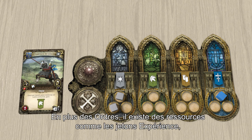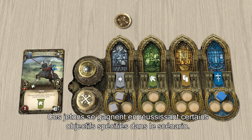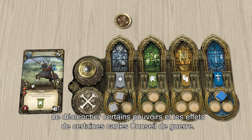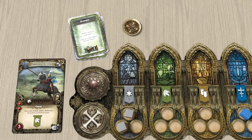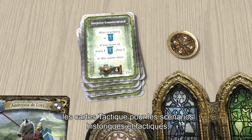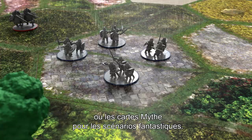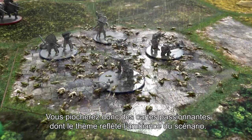Alongside orders, there are also resources such as experience, legend, and intrigue tokens. These tokens are gained by completing certain goals outlined in the scenario setup. Experience tokens can be spent to upgrade your characters, pay for upkeep, trigger powers, and with various War Council cards. Legend tokens are used to trigger cards drawn from the legend deck. Each time you play a scenario, you will use either the Tactics legend deck for historical and tactical scenarios, or the Myth legend deck for mythical and fantastical scenarios. This means that you can draw thematic and exciting legend cards tailored for each scenario type.